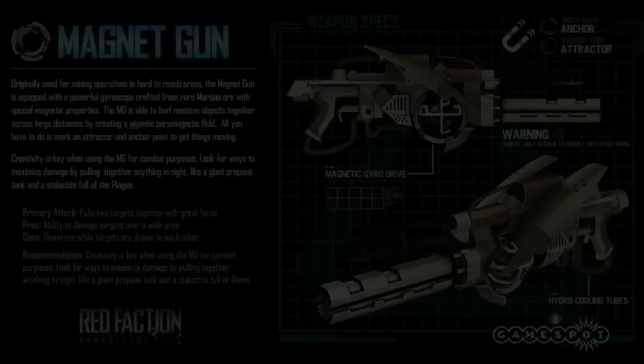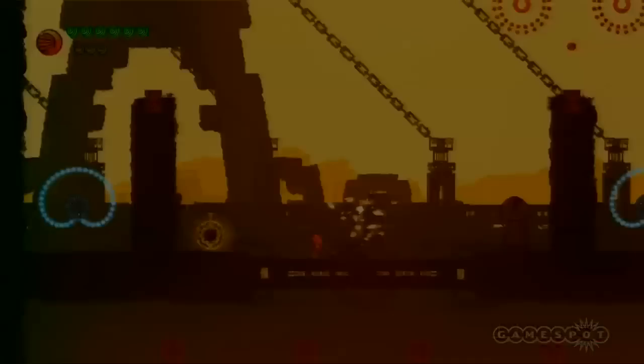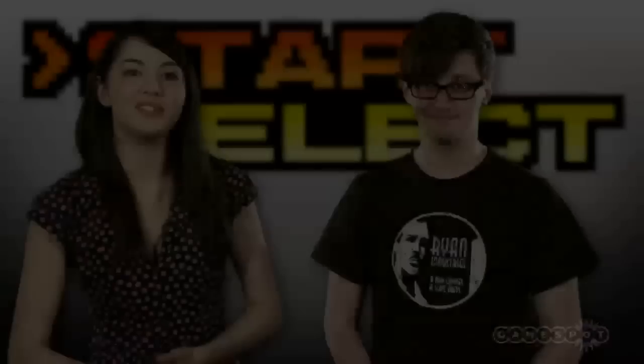I'm Jane, this is Jonny, and welcome once again to Start Select — 100% of your recommended weekly allowance of video game video shows. It's nutritious and delicious, much like the tasty weapons of Red Faction Armageddon and the downloadable puzzle platformer Outland, which looks good enough to eat. Get ready to chow down on both of those in this week's show, but only by way of appetizer for your main course.